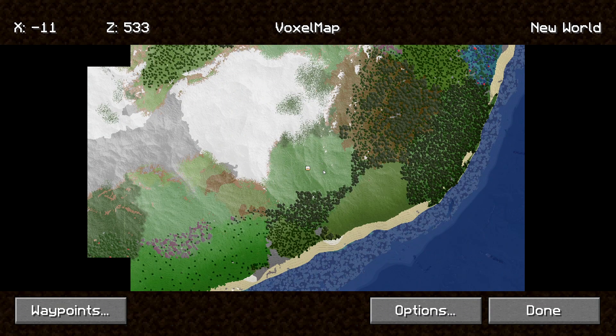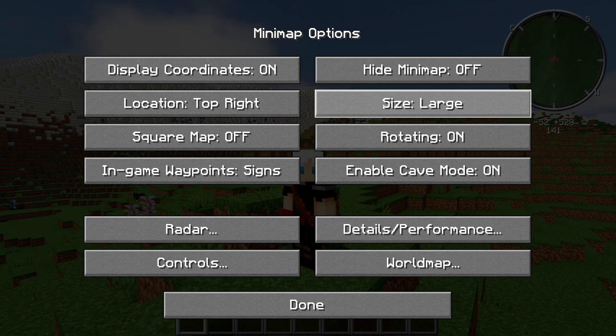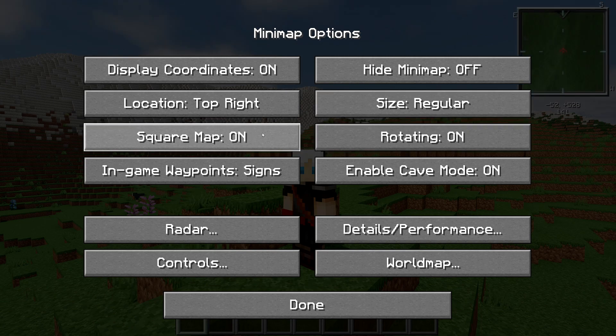By pressing M it brings you into the world map and you can go in here and you can create waypoints. You have other options as well like display coordinates on and off. You can hide the mini map if you wish. You can change the size from large, extra large, extra extra large, extra extra extra extra extra large, and small. You can have rotating locked on or off. You can also have a square map if that's your thing. Your in-game waypoints will also show on your mini map options as well if that's what you want.